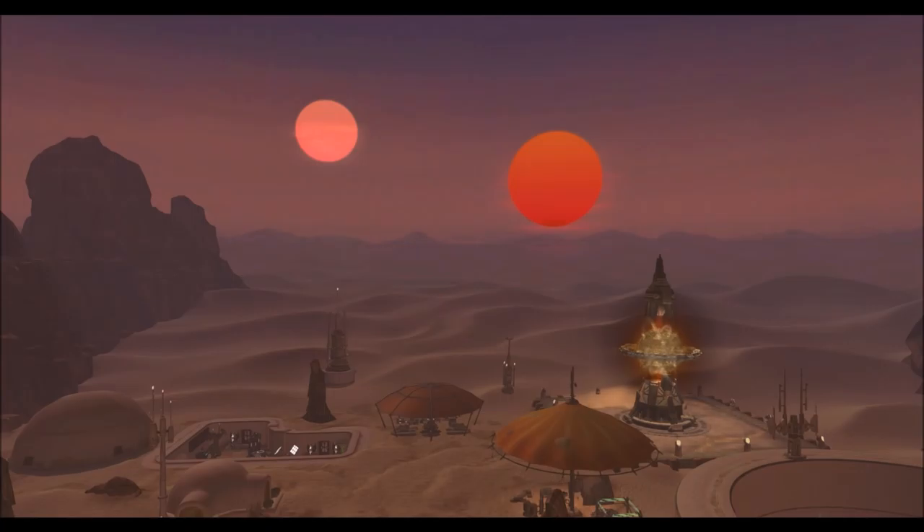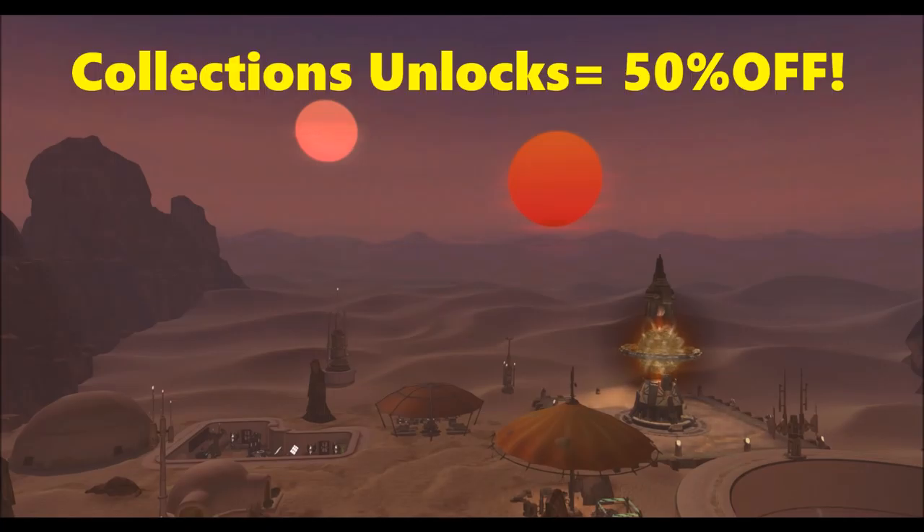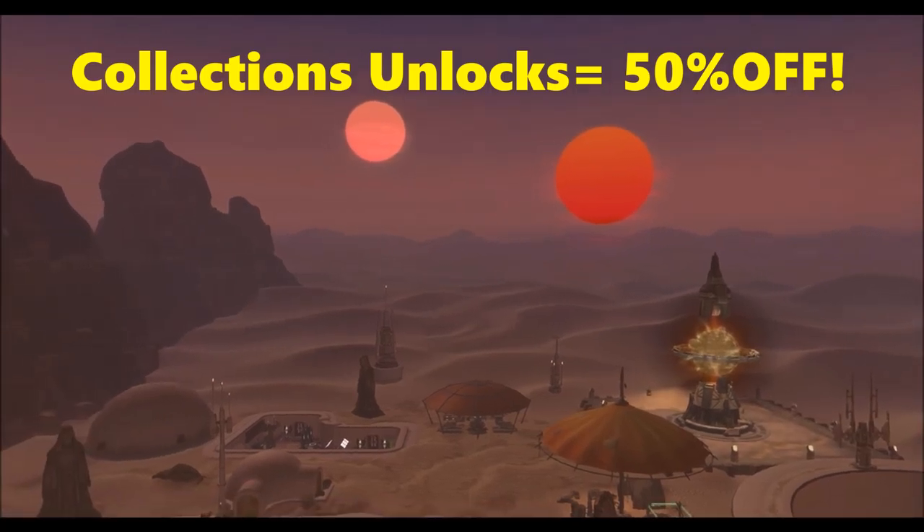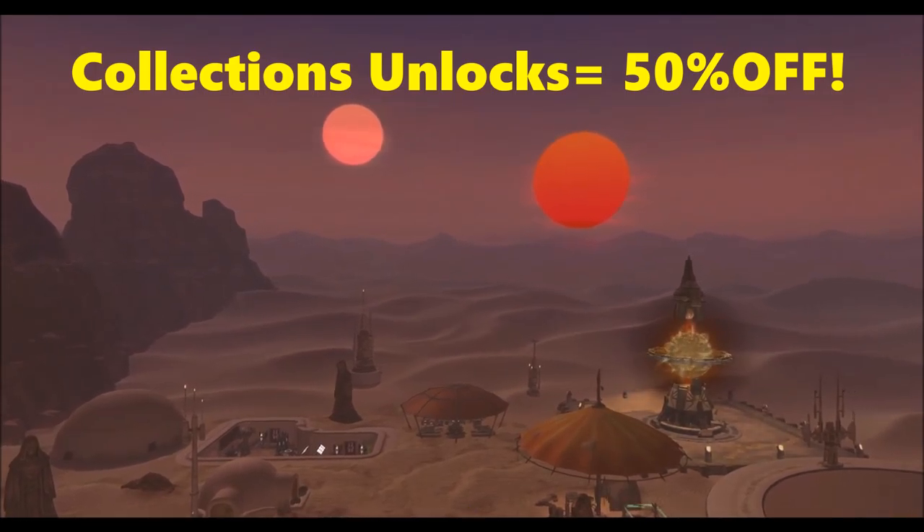Right now, collection unlocks are 50% off, so if you want to unlock anything in your collections, do it now. I personally have some things left over because I opened up a ton of Forcebound Dark vs Light packs. I have some things I'd like to unlock in my collections like the Volatile Conqueror Saber and the White Crystal. Now is a great time because you'll be paying 50% less cartel coins. If you're looking for cartel coins, I have a link in my description to a video about how to make thousands of cartel coins for free. I personally don't ever pay for cartel coins — I just use those tips and I'm able to get enough to unlock stuff in my collections.